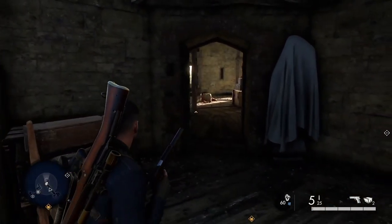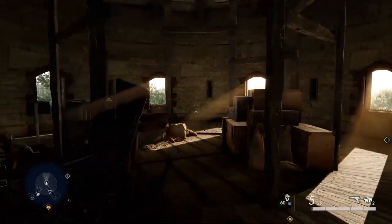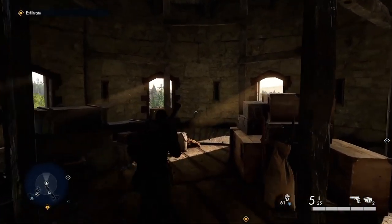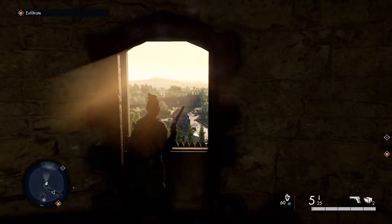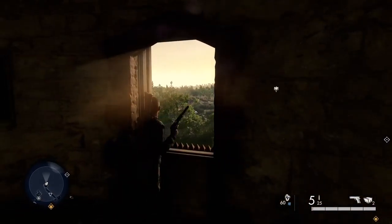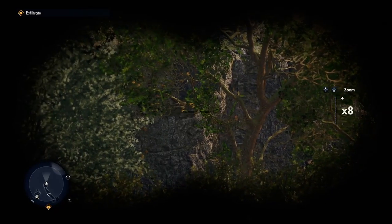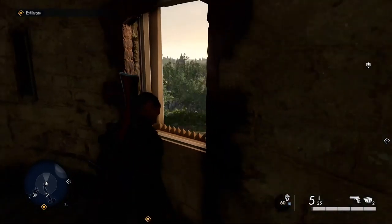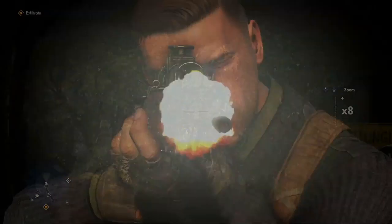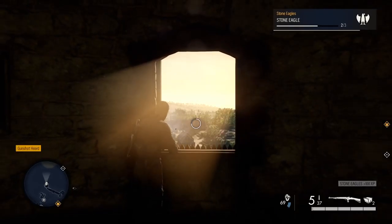Make your way outside. There's this little corner of the castle - I'll show it on the map, it's the bottom left-hand corner. There's a little room there - nothing inside, but from here you can take out your second stone eagle. Get your sniper rifle out and take a shot at it from that window. While you're up in that building, you may as well take it out.